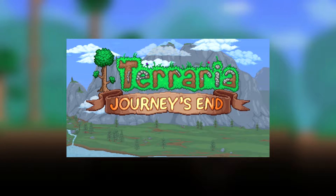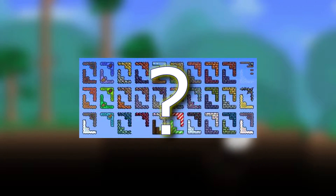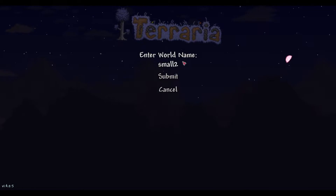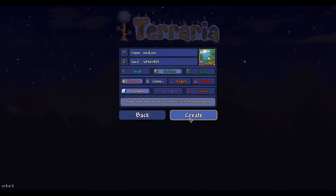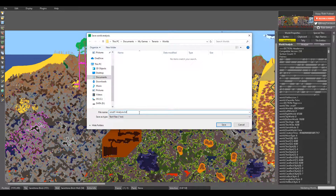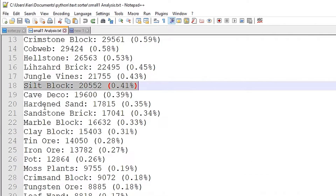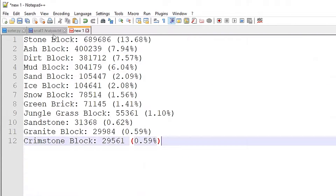We can start our journey with collecting some data. Terraria worlds have many different blocks, but how many exactly? To find out, I created three worlds — one small, one medium, and one large. I then installed T-Edit and analyzed all three worlds and put the data into Excel.